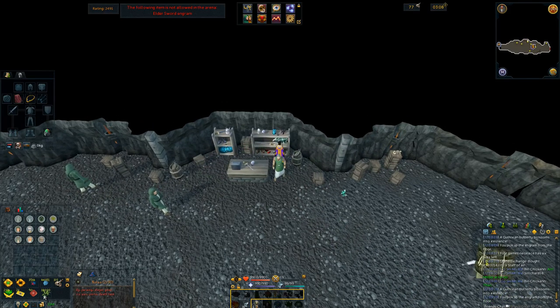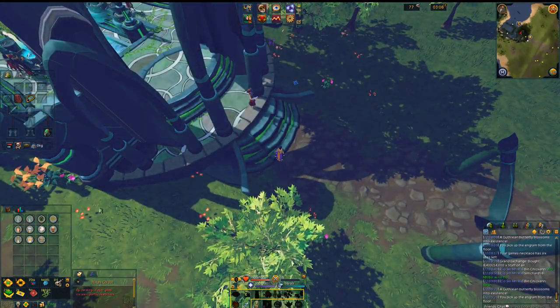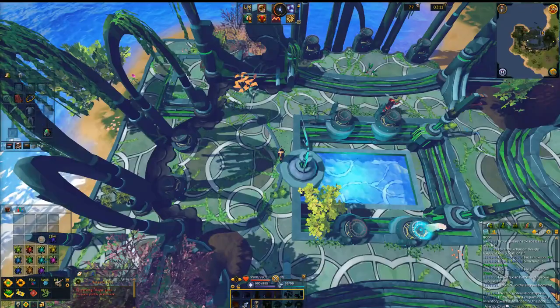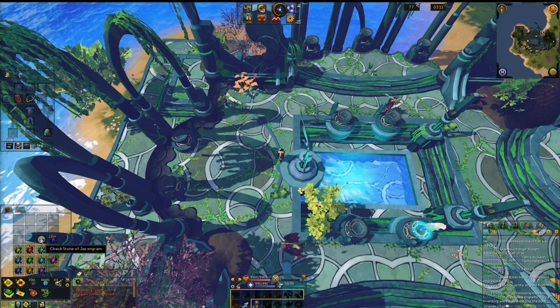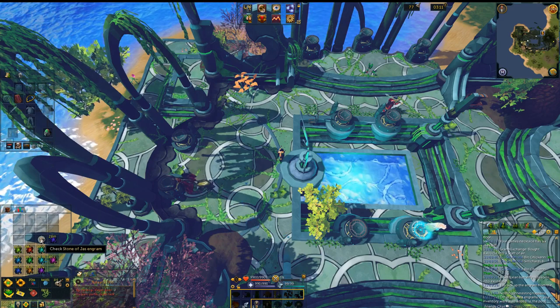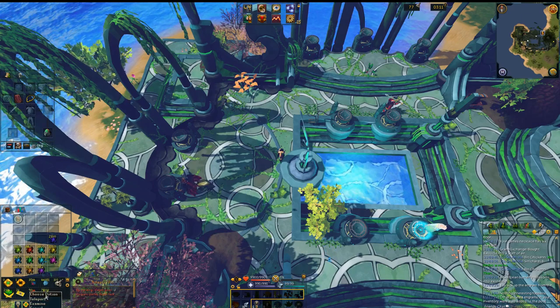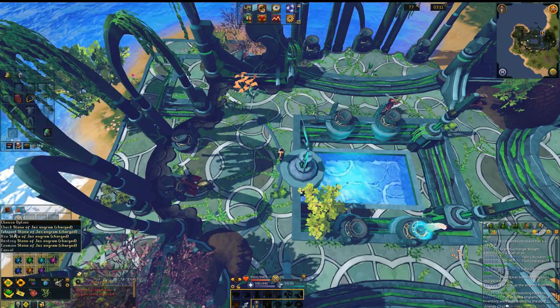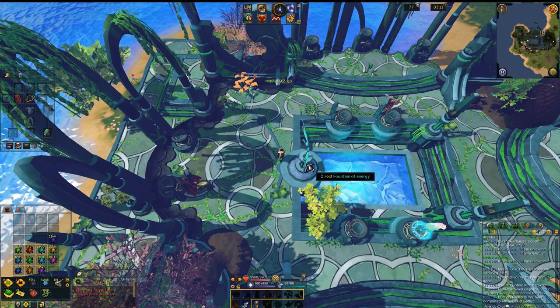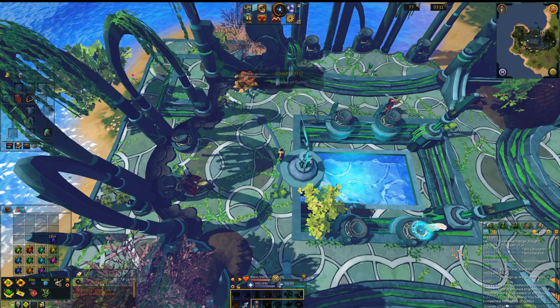I'm going to hop over to the main location and charge up all these engrams. I just offered the majority of them but I have one left, and I want to show you the process. All you do is left-click on it and then you will charge the engram — it will use some of your memory strands as well as whatever energy it says it needs. Then you just use it on the Fountain of Energy, and there we go. That will complete my first prestige.